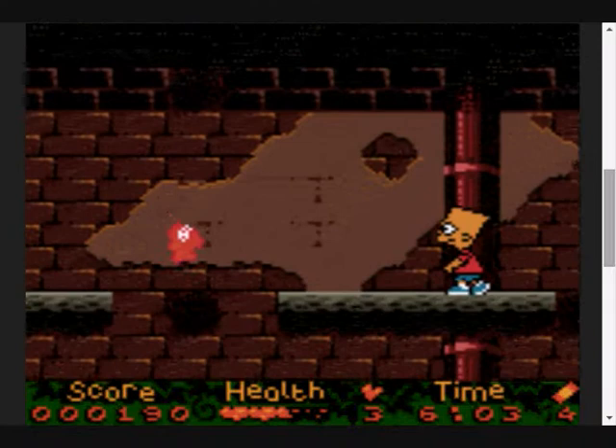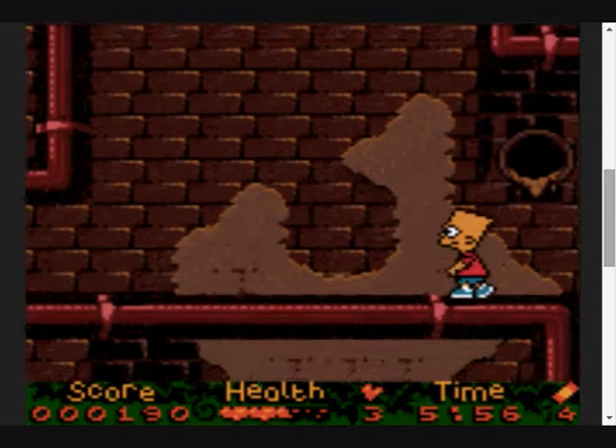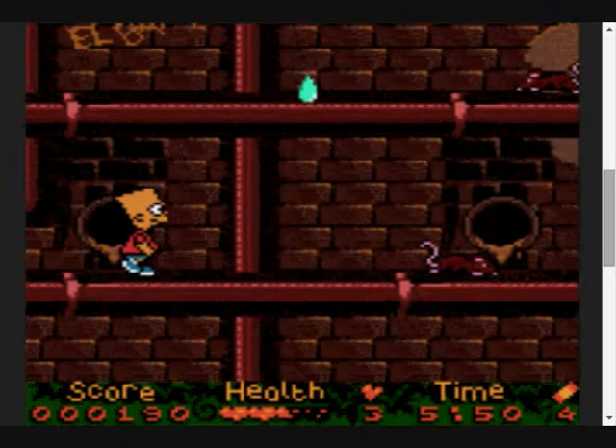Three-eyed fish. At least, one thing I can say about the game is it's full of references from The Simpsons, which is what I did like at the time, even though I couldn't get past the first fucking level. You've got El Barto, you've got the three-eyed fish, there's plenty of other stuff. This level's based on the Bad Dream House episode of The Simpsons - the Treehouse of Horror episodes - which is pretty cool. They based each level kind of on an episode.